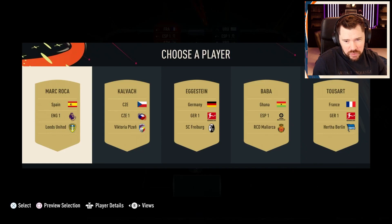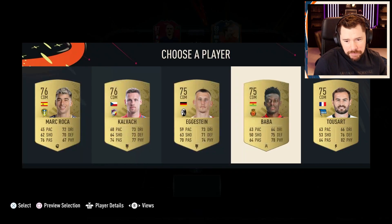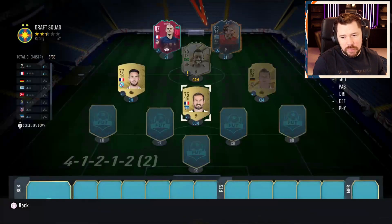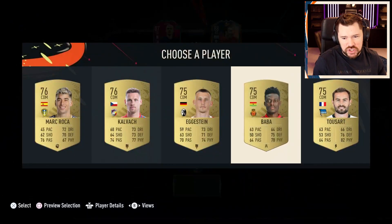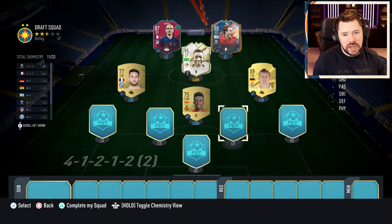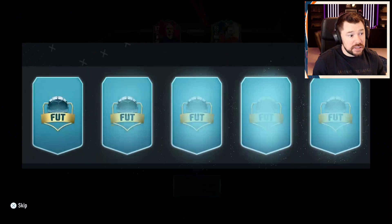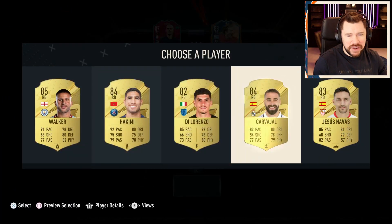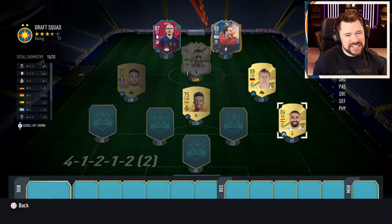We can either go with Baba, which is what we're going to go with, or we could have gone with Douzart just for that French link again, but not interested. Baba is the one - the chemistry is coming up nicely. Coverham Path to Glory please, or an icon. Coverham is there - it's not a Path to Glory but it is sensational for the chem. Especially now we can get rid of Baba.